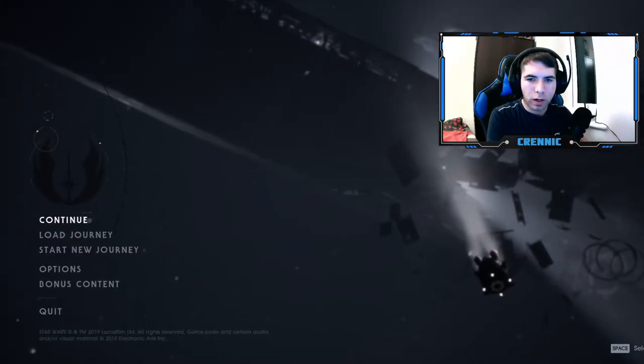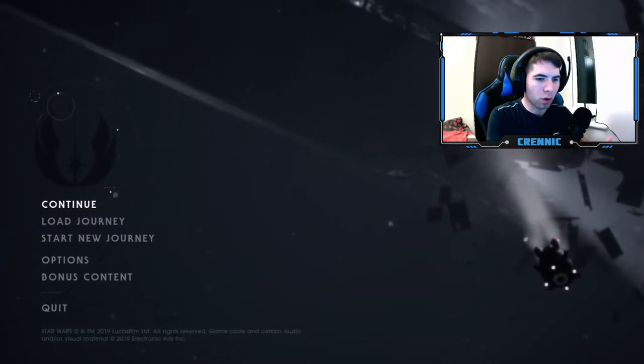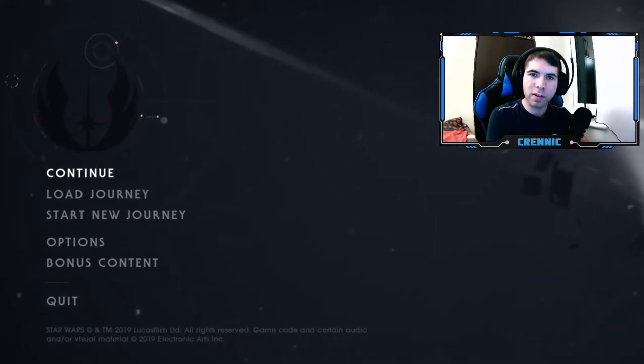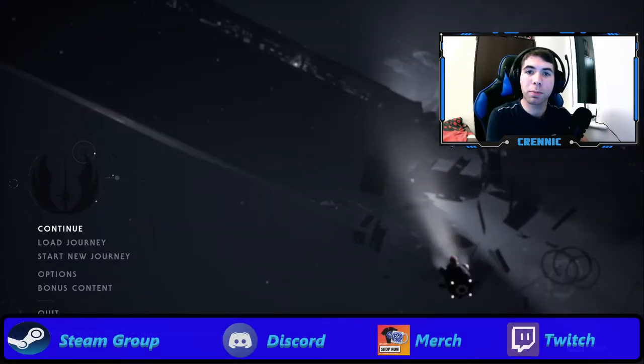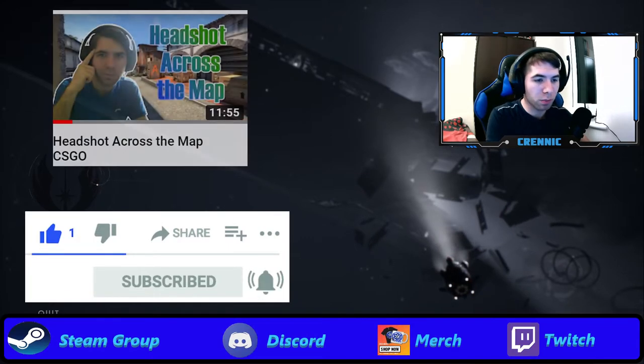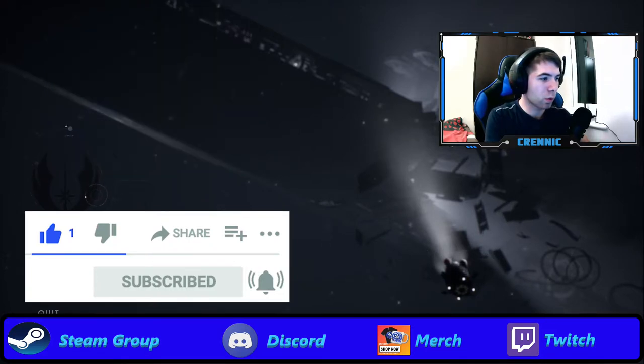What is up everybody, it's Krennic here and welcome to another episode of Star Wars: Jedi Fallen Order. We're gonna continue our journey with Cal and BD-1. Let's see what awaits us — let's see what we're gonna find on Zeffo. But before we start, everybody make sure you comment, like and subscribe. All the social media are in the description down below along with my latest video. For now guys, let's crack on with our adventure!